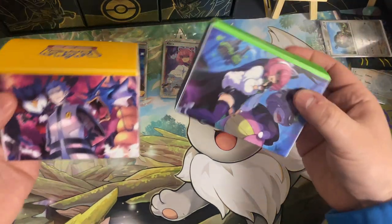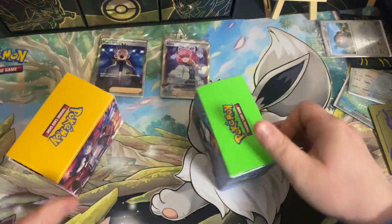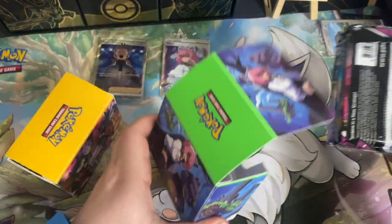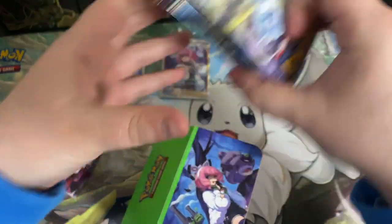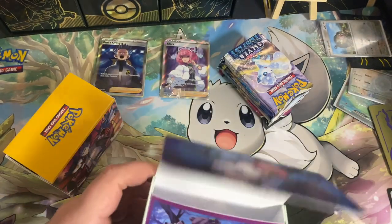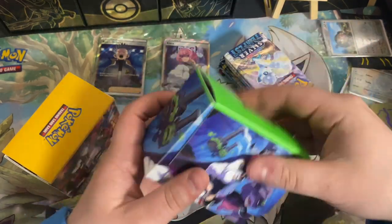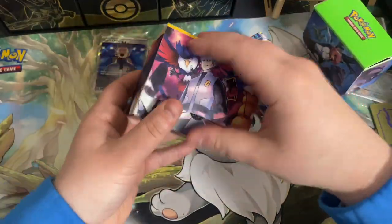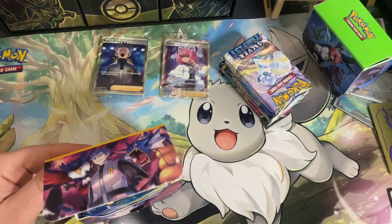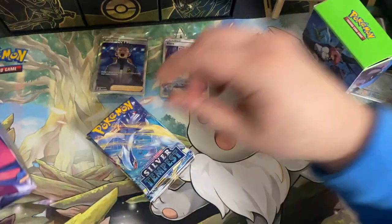And then the deck boxes look really cool, and these are where the packs are going to be located. So we'll see the pack selection — it looks like there's actually quite a bit in here. We get the status tokens in here as well. Very cool. That's what the inside of the box looks like, in case you're curious. We'll get both of these open here and ready to go. We'll just have a lot of status coins and all that good stuff.